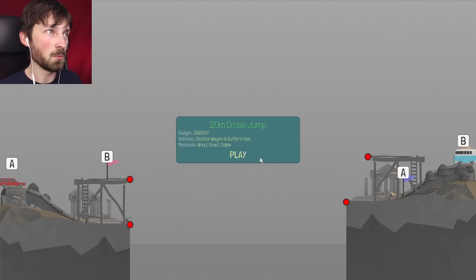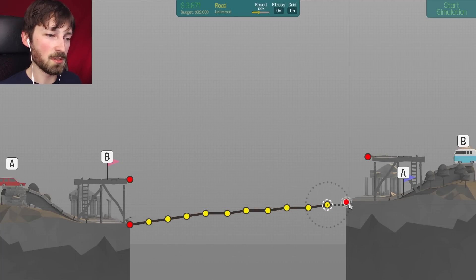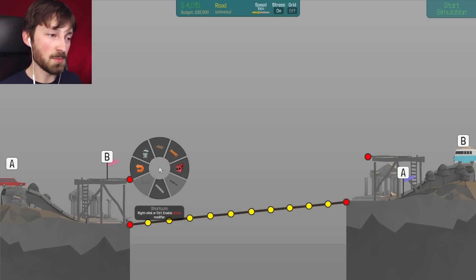The music just changed, caught me off guard. 20-meter cross bridge — really? We're gonna start on that. 32,000 dollars, station wagon, surfer van, wood, steel. So we have the station wagon that needs to go over and we have the heavy wagon that needs to go up. Right off the bat we need to turn that grid off. We need to get there, that's fine, but needing to get up — that's the issue. Assuming we're not given hydraulics.